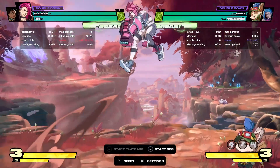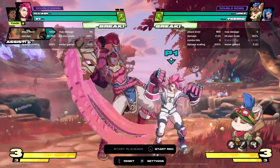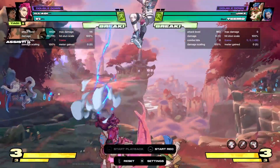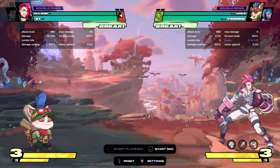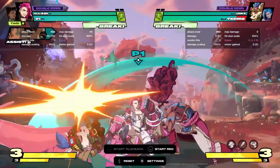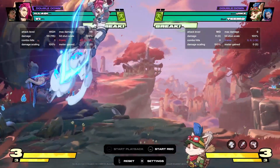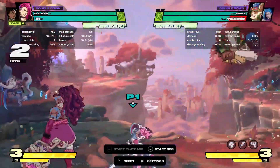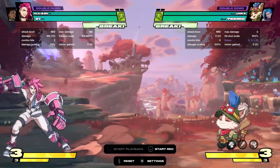You can bait out anti-airs with it pretty well and then catch them with the cross-up heavy a lot of the time. With an assist behind it it's pretty strong, so that's definitely something to use. Sometimes it's a good mixup in neutral too because it catches people off guard — you throw the assist, they go to anti-air you, they get caught, and then you combo out of it.